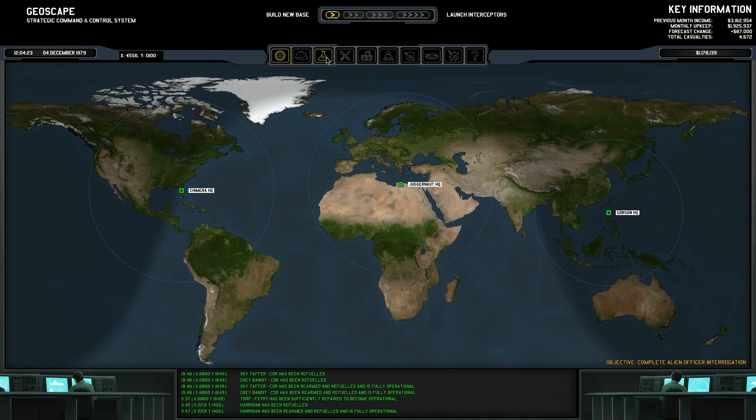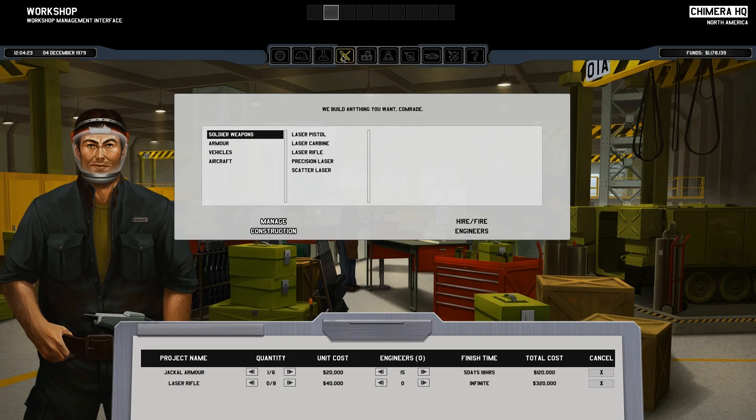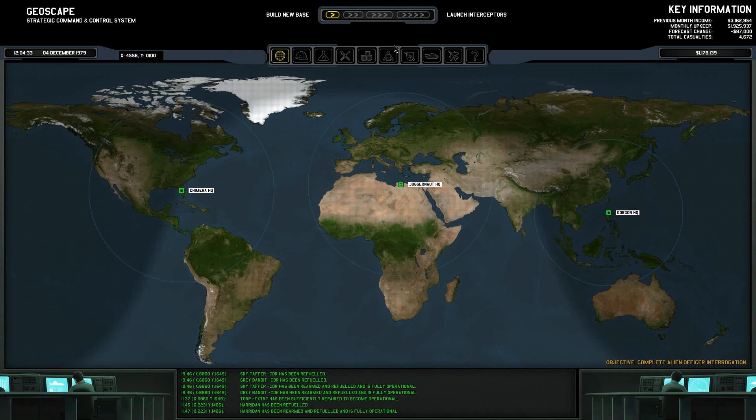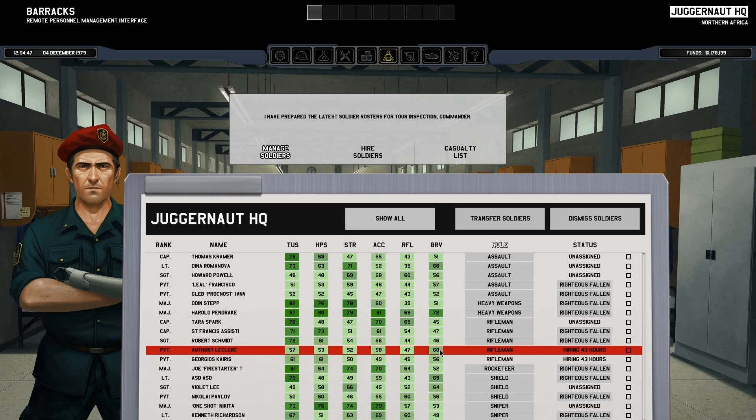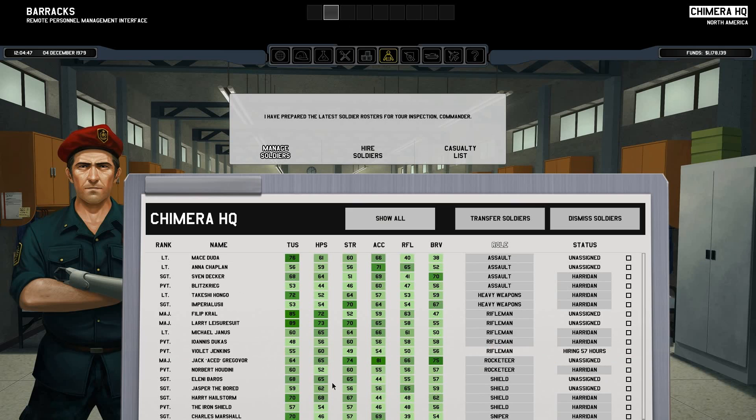Our research is still excellent on directional thrusters — looks like we'll be able to build a new drop pod soon. Officer interrogation is going well. For construction, we still have five days left on jackal armor over in America, and the Corsair Interceptor is taking another four days to build our first one. Over in Gorgon we don't have any crews. I'm still waiting on two riflemen over here — I think I'll make those two the new recruits.